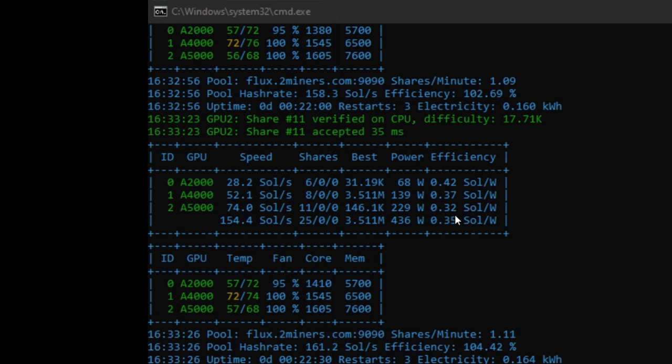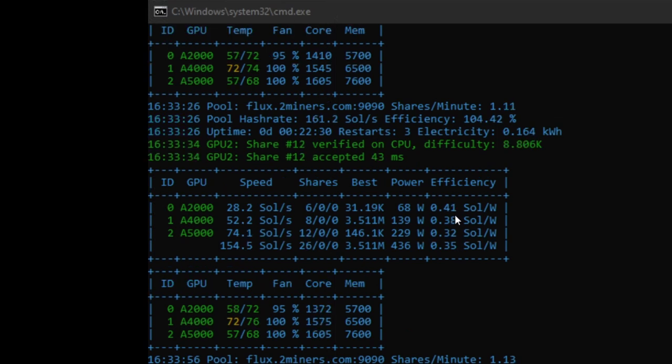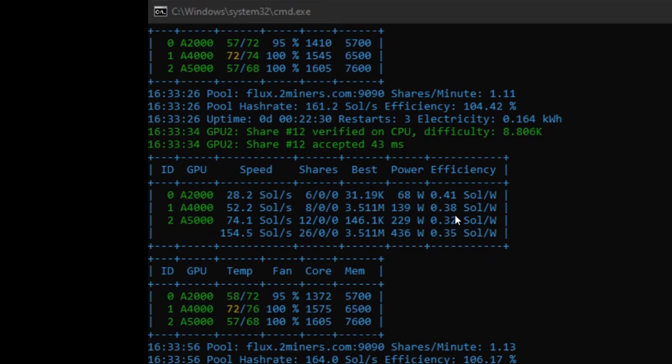I'm using GMiner version 2.72, and that's for Windows. I'm also mining to the 2Miners pool. So that's an example of what we're getting here.